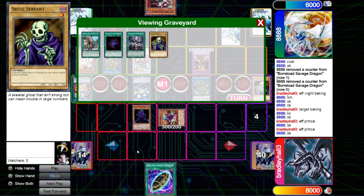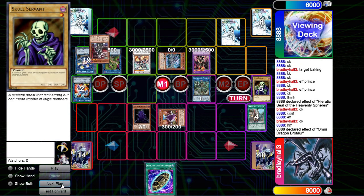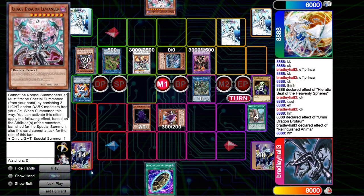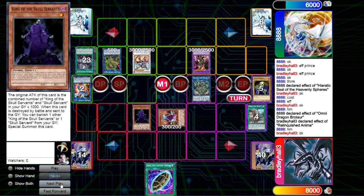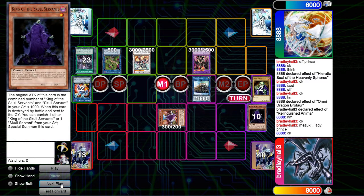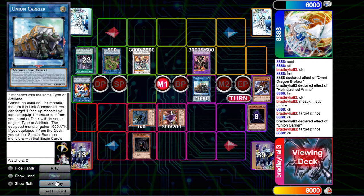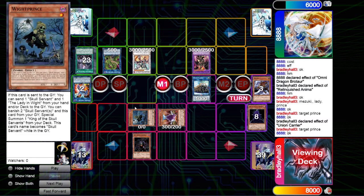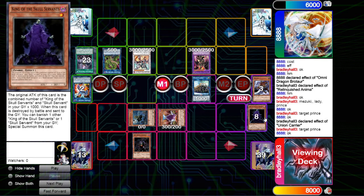The King is currently on 1000. He uses the Seal effect, gets Brotaur out and grabs Leviair. I go for the Anima effect - though really I should have used it before I put King on field. That's when he goes for Droplets targeting Anima and King. We put Mizuki, Prince, and Lady in White back. Then I misplay with Union Carrier: I banished Mizuki and targeted Prince, but it mattered hugely - if I'd put it on White Baking I could have gotten rid of White Prince, sent all three, banished three, and gotten another King out for free.